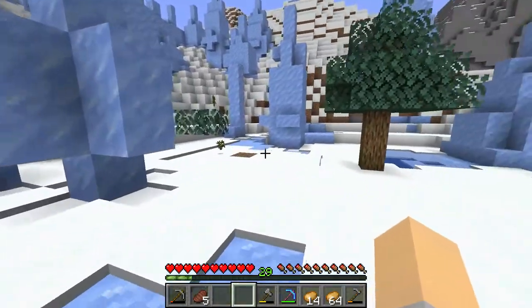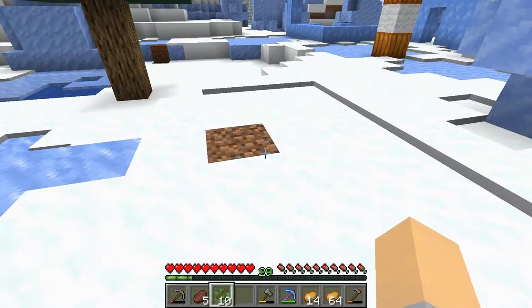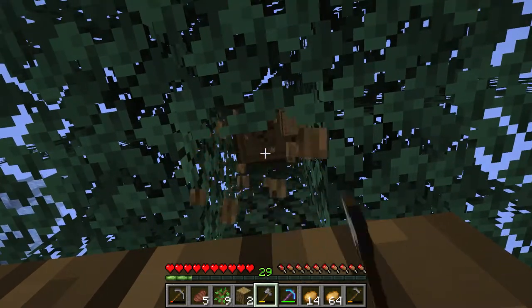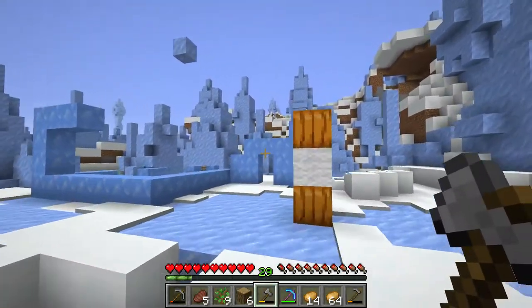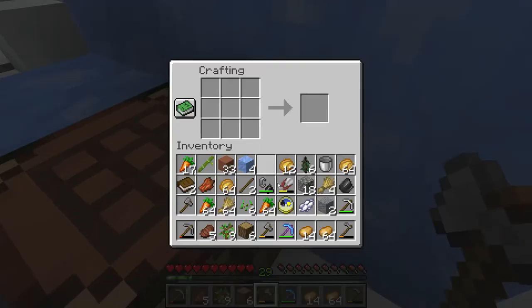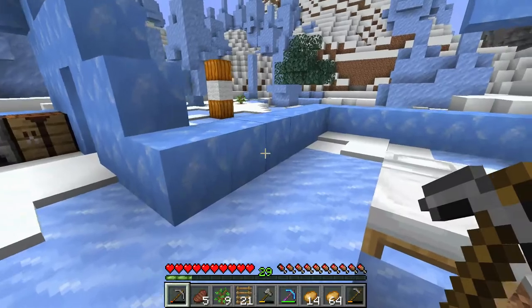We've got more stuff — let me pick all these up. Place that there and slurp those up — we may have just enough now. I'm going to need to make 21 ladders to get right down there. Let's see if we can do it. Seven times three is 21, we have enough. Only one stick though — let's hope this tree drops some sticks. Let's go down.